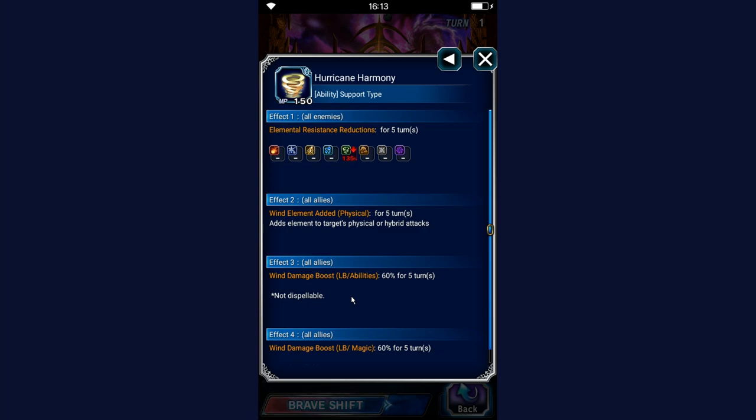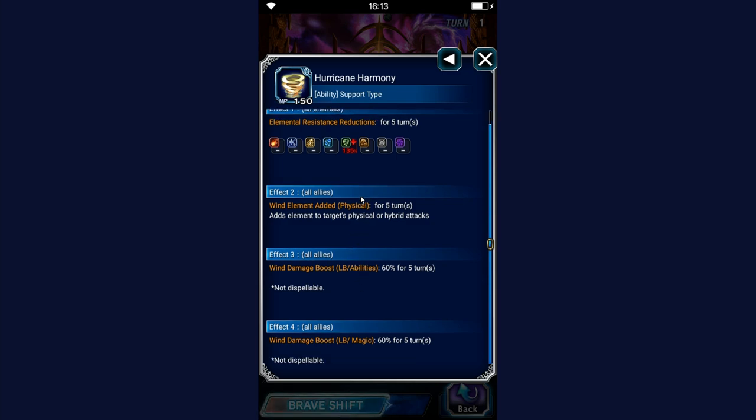Hurricane Harmony gives wind imbue and a 60% wind amp for the entire party — absolutely crazy. This is massive role compression: it's essentially Barrett's Brave Shift elemental imbue and his 45% amp ability, but amped up to 60%. With just one ability, Bulwark compresses two units' kits into one — it's crazy good.